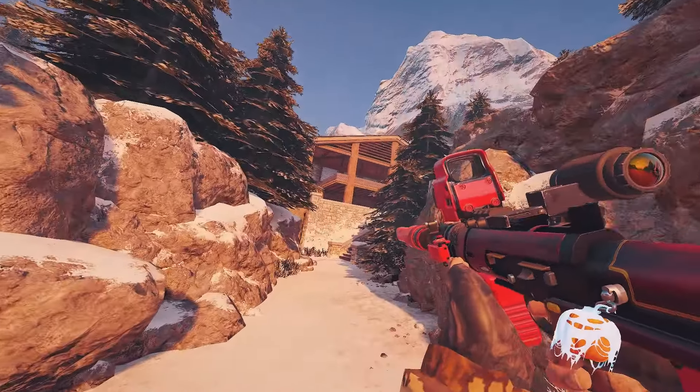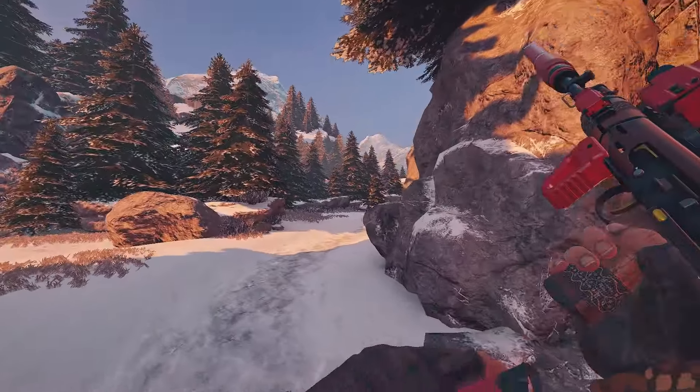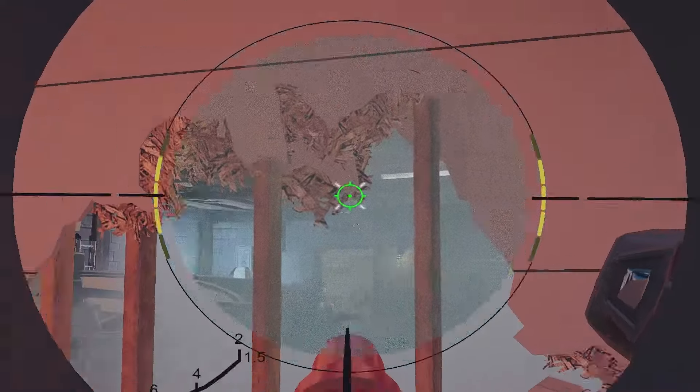With Glaz, do not shoot and make sound before you actually smoke and pick enemies. If defenders hear that you're Glaz, then you won't find anyone through smoke. So either run a suppressor on your gun, or just don't shoot until you get to the position.